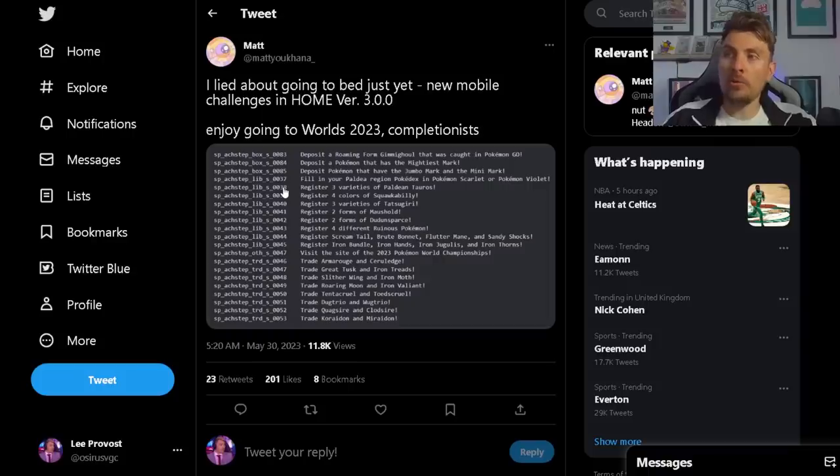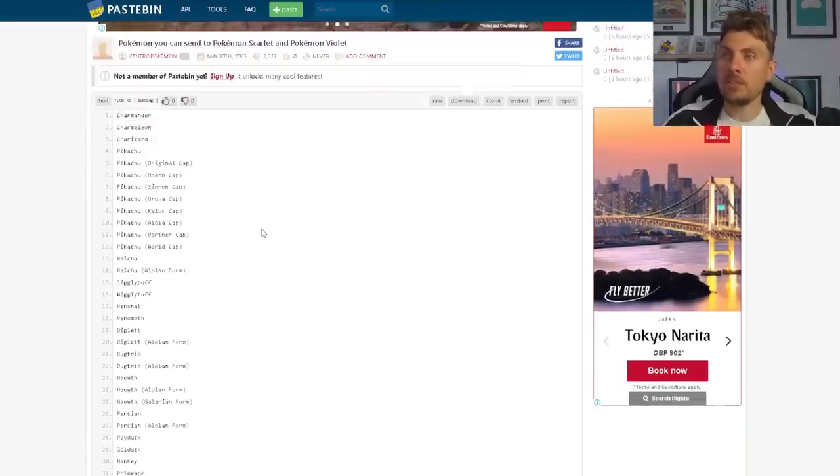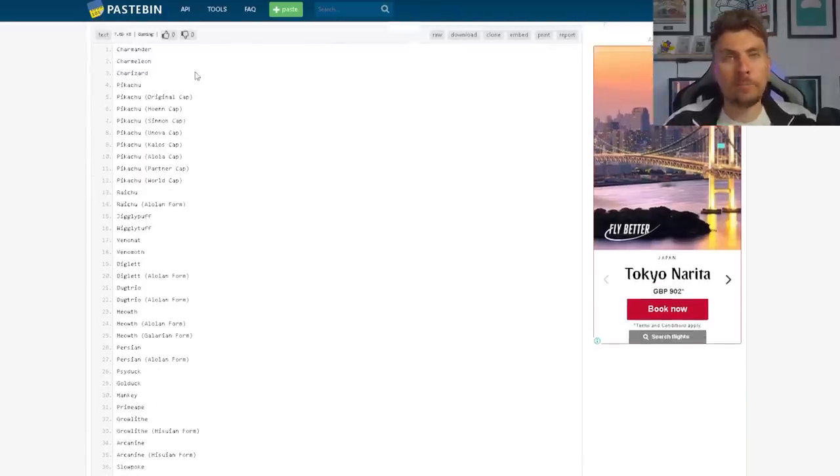Matt also updated all of the new mobile challenges in Pokemon Home — tasks you can complete by doing certain things in the game — which have all been updated with the 3.0 update. For example, depositing a roaming form Gimmighoul that was caught in Pokemon GO, since the only way to get the roaming form in Scarlet and Violet is by trading it from Pokemon GO through Home. Other new challenges include depositing a Pokemon with the Mightiest Mark, and depositing Pokemon with the Jumbo Mark and Mini Mark.